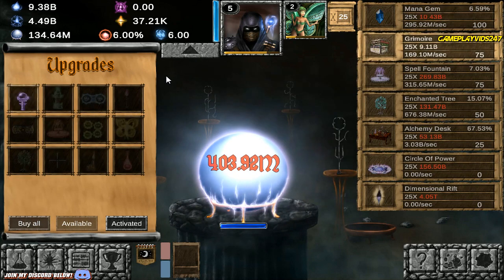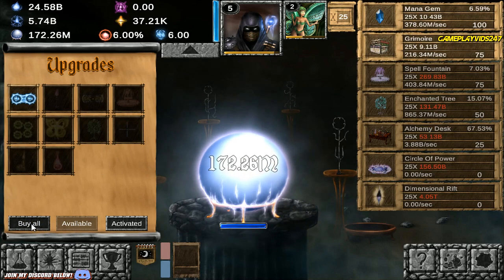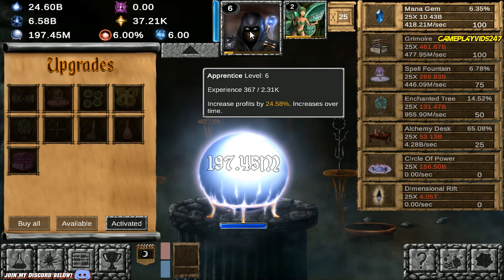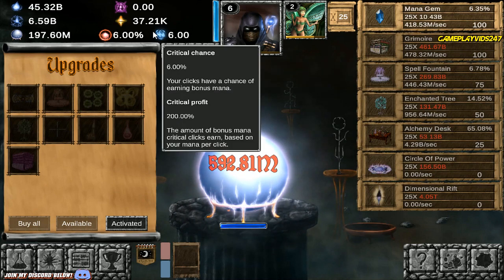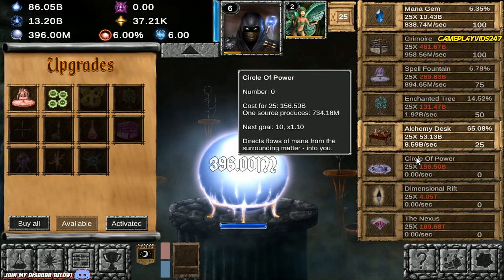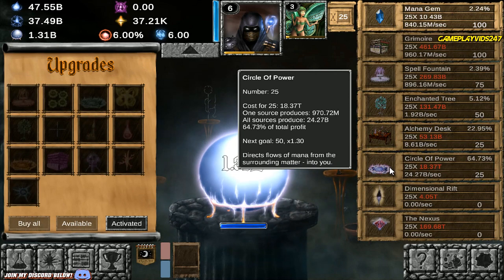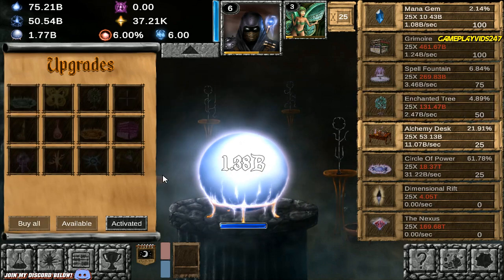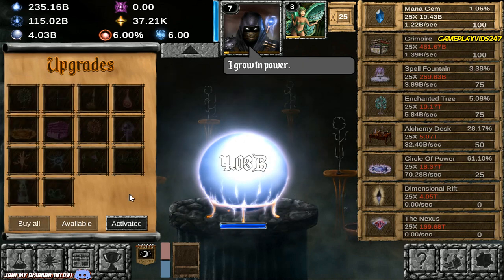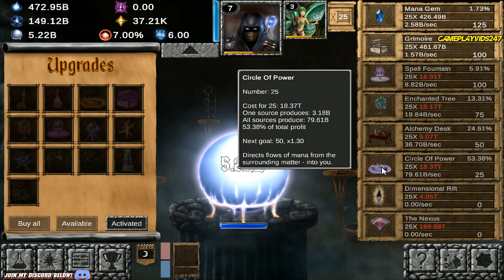449 billion mana per second right now. We're up to 6.58 billion now — just cruising through the levels. Level 6 already. Mysteries have definitely helped us a lot. 13 billion mana per second now. What should we get next — Circle of Power? Definitely. That's put us to 37 billion mana per second. Just going to keep on leveling up these items. Just destroying everything in our way. I guess this is what happens when you do Exile in Idle Wizard — you just get to destroy everything in your path.